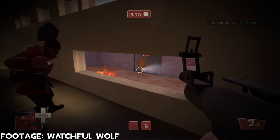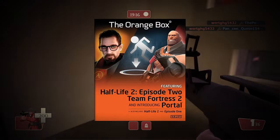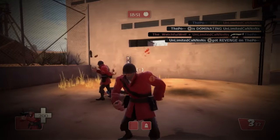On October 10th, 2007, Valve released the Orange Box on Steam and on console, specifically the PlayStation 3 and Xbox 360, which contained Half-Life 2 with both episodes, the first Portal, and Team Fortress 2.